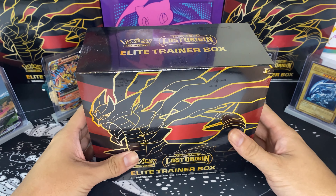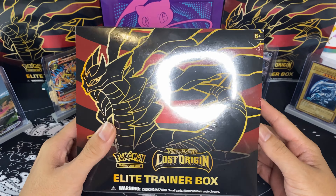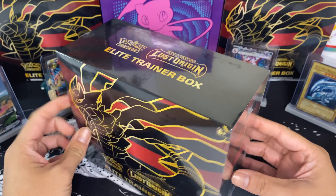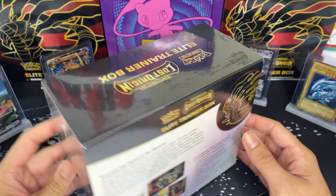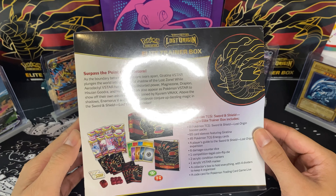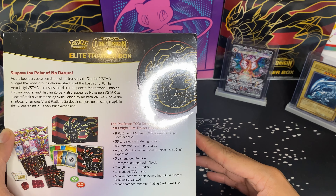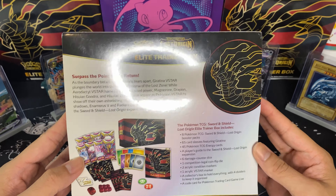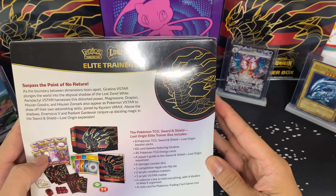What is cracking everybody, it's Gabe again from the Pokey Whisperer. Today we're going to be opening an ETB of Lost Origin. This box got eight packs and comes with a bunch of other stuff.